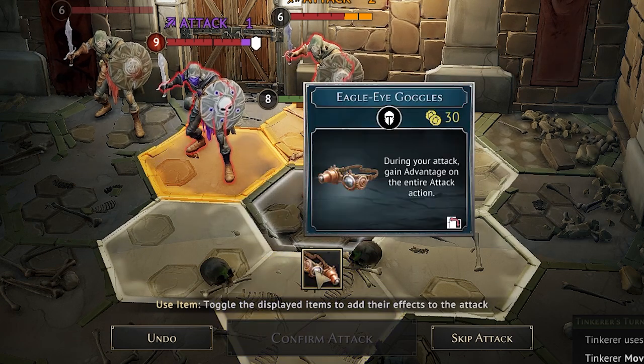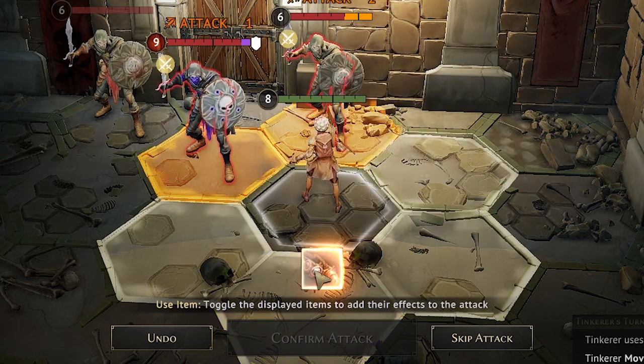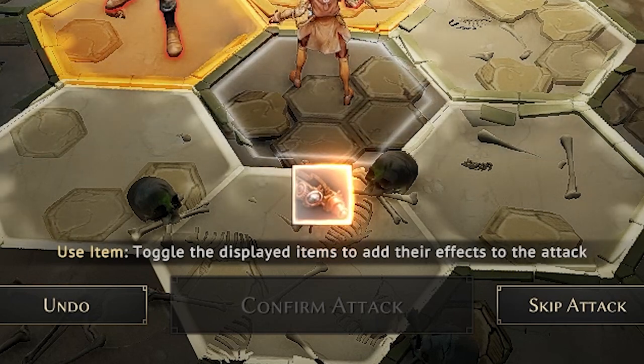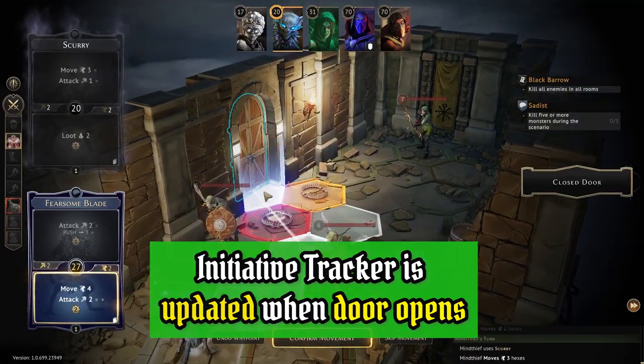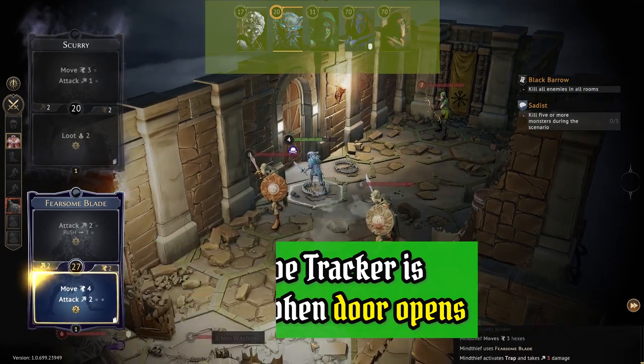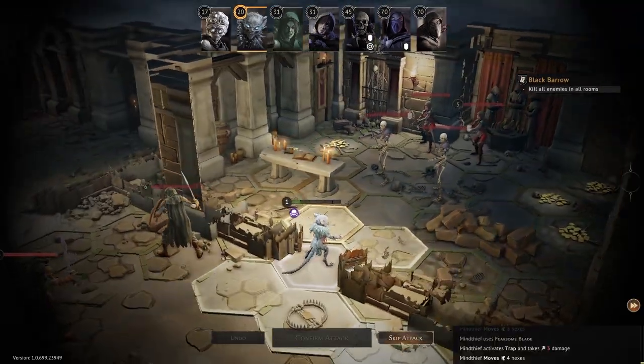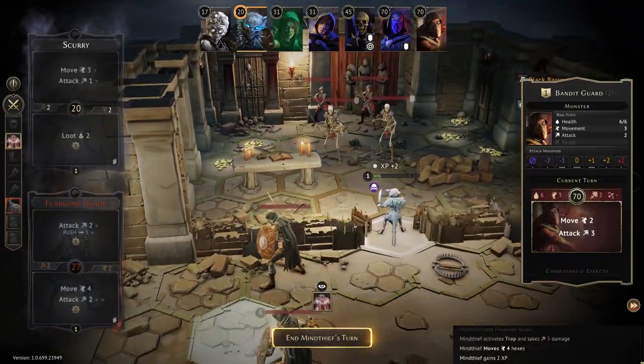If you plan to use an item, don't forget to activate it and make sure the box is glowing before attacking, to ensure it's actually used. In this next example we're going to open the door — pay attention to the initiative tracker on top. You can see that new monsters are added as soon as you open the door and they take their turn immediately after the mine thief ends his.